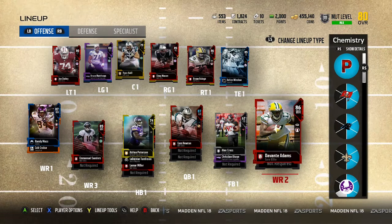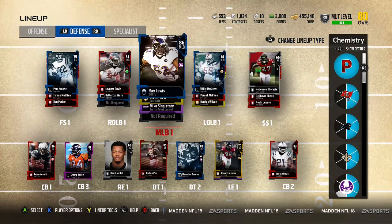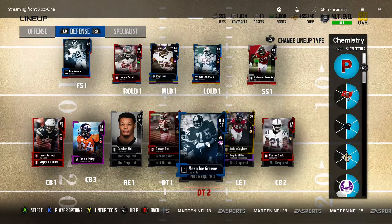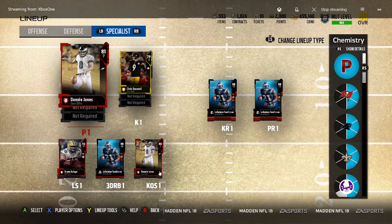On defense, same deal. Really only your middle linebackers where the first two count — middle linebacker 1 and middle linebacker 2 count, no circle with a slash through them. All the rest is just the top card. DT1 and DT2 both count because you can have four-three sets. In your specialist screen, your punter counts, your kicker counts, long snapper counts, your kickoff specialist — those are the ones that don't have the circle with a slash through it.